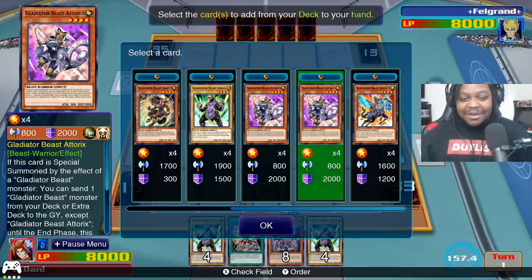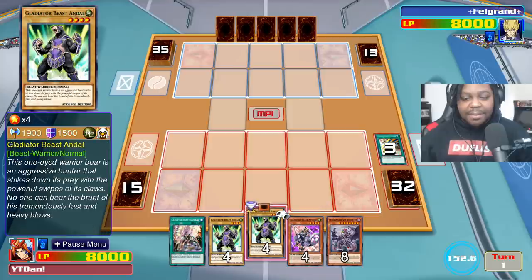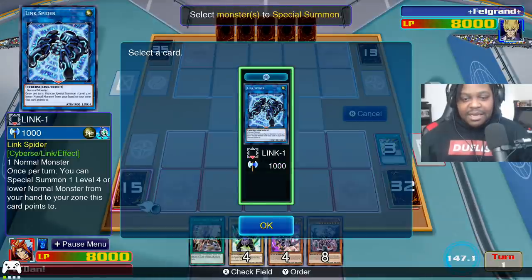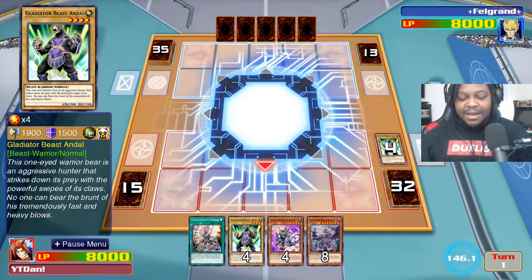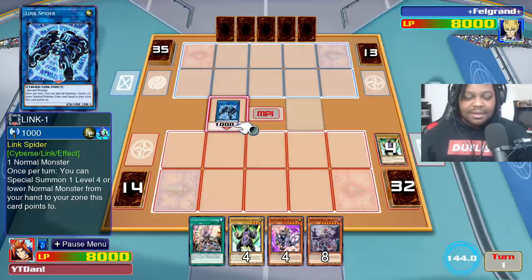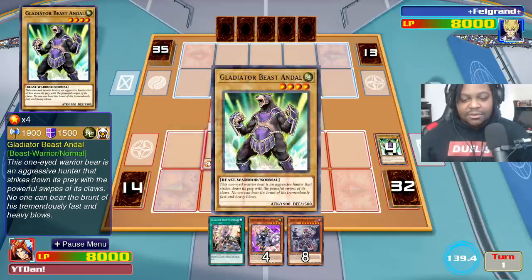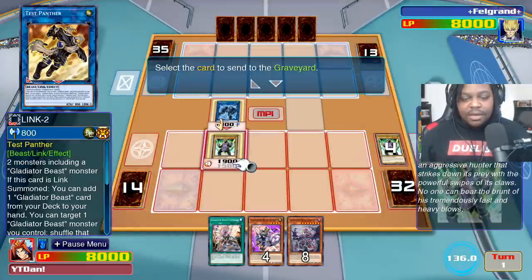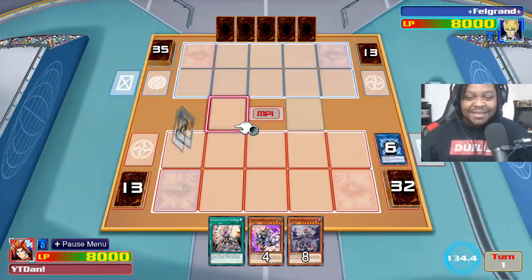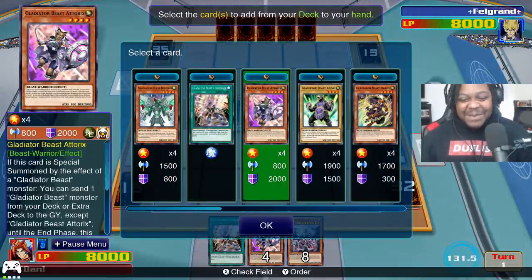I'm gonna go for Anoxus instead of Equestus this time, because that Lightning Storm jacked me up — I want to make sure I don't fall into that same wheelhouse again. You guys know my combo by now: Link Spider. There's the Shogun — there he is, it's the Spider. Link Spider's effect — special summon Gladiator Beast Andal. Link into Shogun Test Panther — see if we can get another nice spicy rage quit. There's my Test Panther.